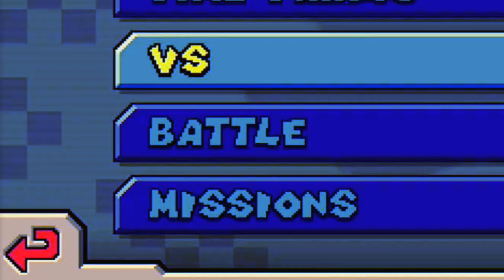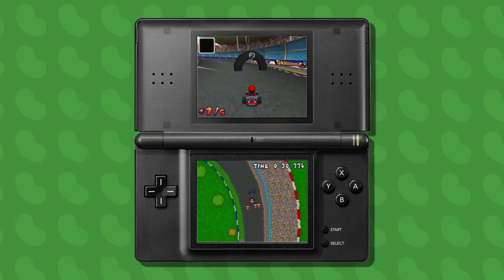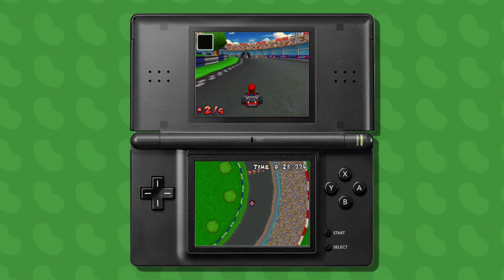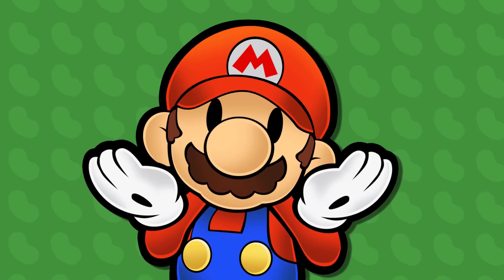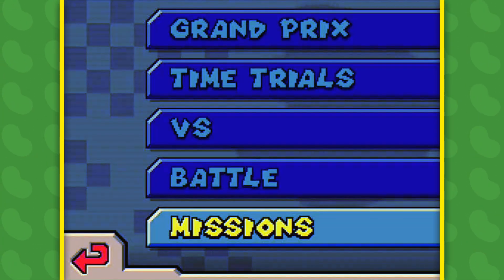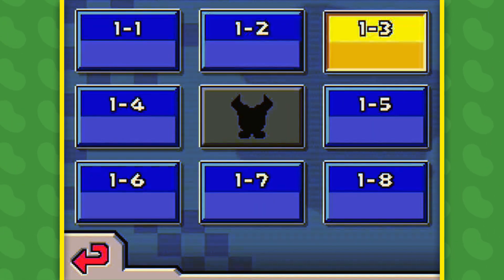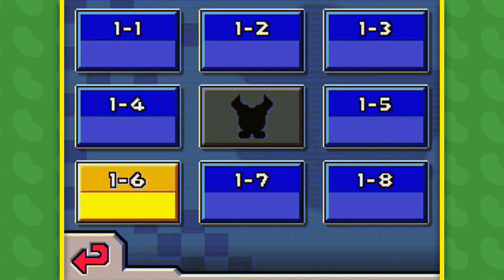Well, allow me to introduce you to Mission Mode, a DS exclusive side mode that has you completing certain objectives or missions within a given time limit. Sounds simple enough, right? When you first boot up the game, there are 6 levels available to you, each of which having 9 different missions. Missions can be broken down into 6 main categories.